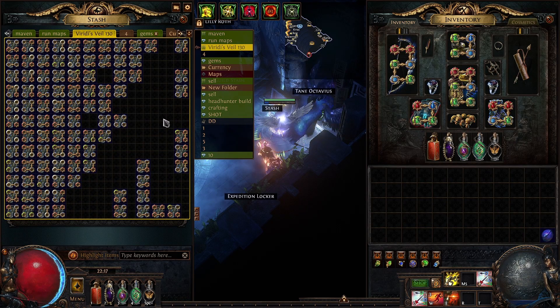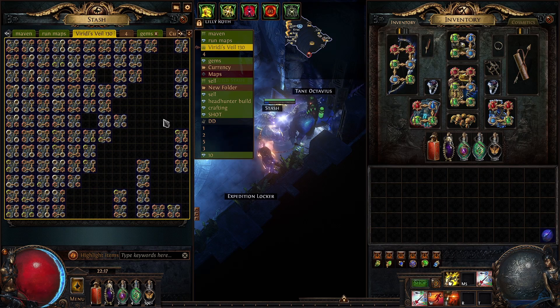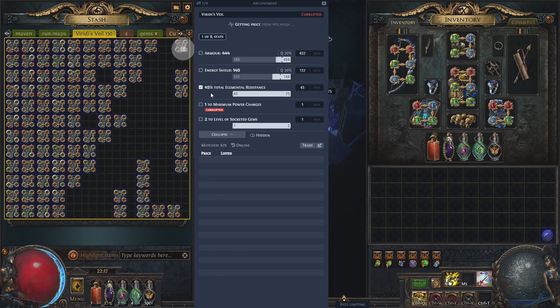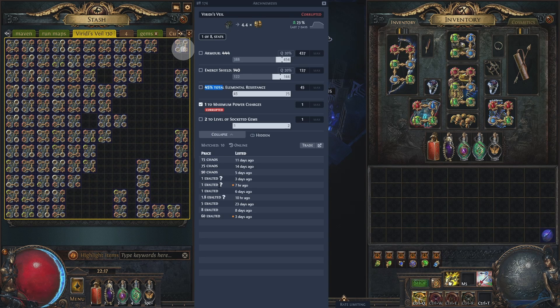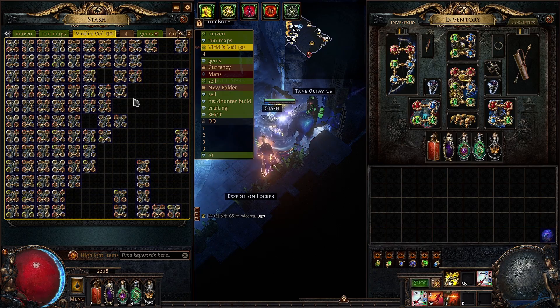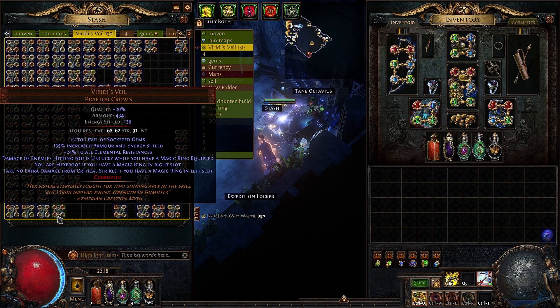Are we going to price check any of these? Not really. The league is somewhat dead. Even a power charge — maximum power charge — what, 75 chaos? This was never really about corrupting to see if Redeye's Veil is worth it or not. I just had them, so I decided to make a video about valing them. I'm not going to really sell any of these, so I'm just going to vendor all of them.